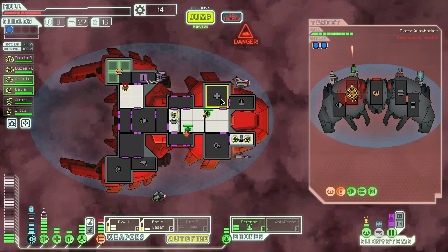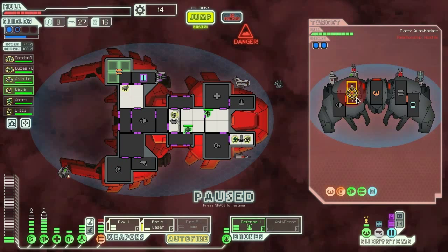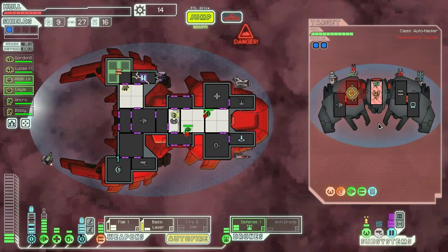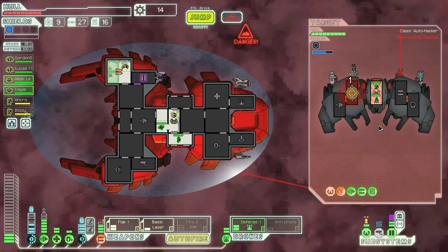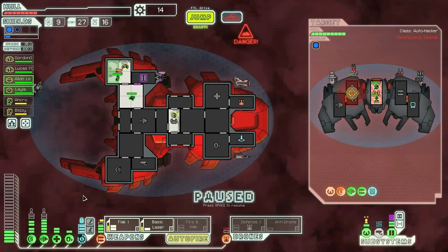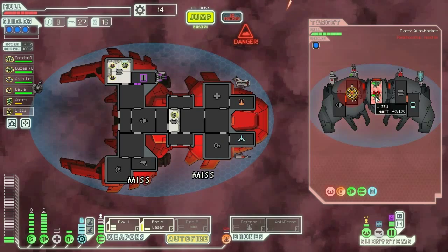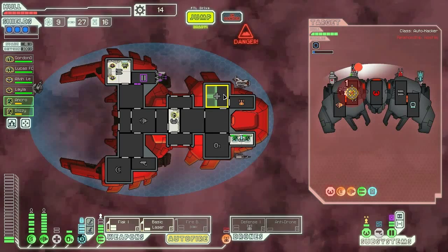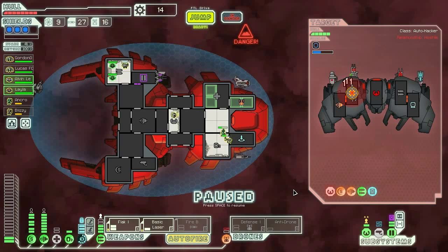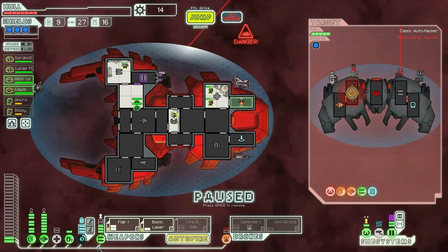They managed to get through anyway. Okay, you guys get up there. It's so horrible. Get back down there. Does he have two ions? What the heck? Okay, you guys get up there - we cannot use the defense drone anymore, which is annoying.